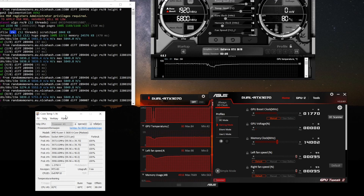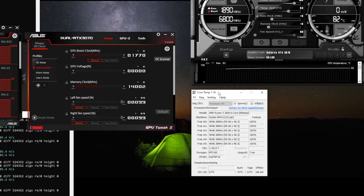Here we can see the processor mining with all cores running at 100%. The core temperature is around 82 degrees and GPU temperature 80 degrees. Switching to the new AIO, we can see a big drop in CPU temperature down to 67 degrees, but we increase the GPU temperature by 2 degrees.